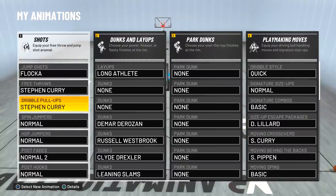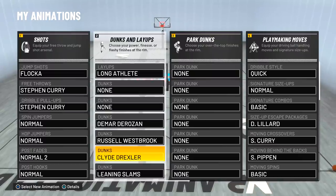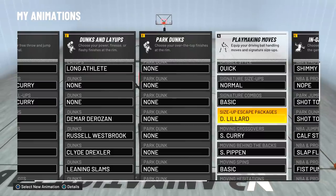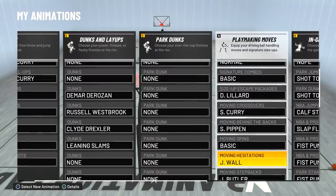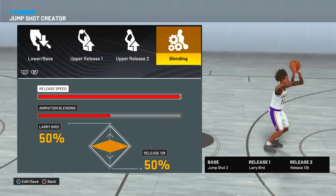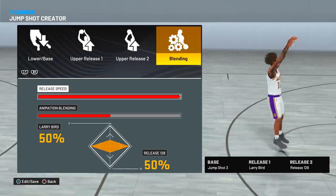For animations we've got Steph Curry pull-up, Long Athlete layup package, and dunks are Marty Rosen, Russell, Clyde, and Leaning Slams. Dribble moves are Quick Normal Basic, Damian Lillard, Curry, Pippen Moving Basic, Spin John Wall, and Hesitation. Moving setback is Jimmy Butler. For the jump shot — people ask every single video — it is Jump Shot 3, Larry Bird, and Release 128 or 126, with max speed or 75, whichever you're more comfortable with, 50/50 blend.